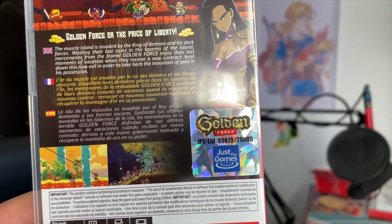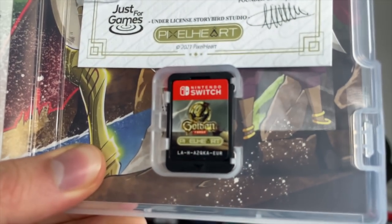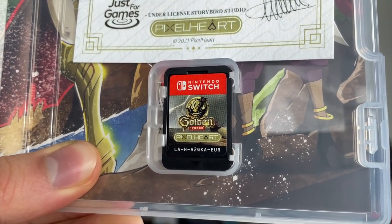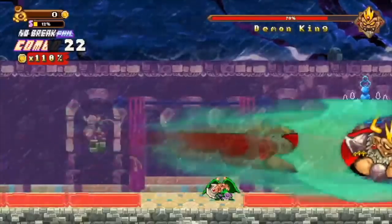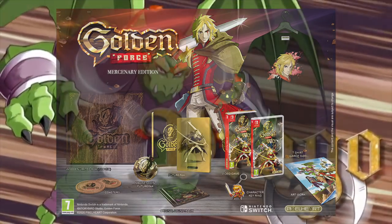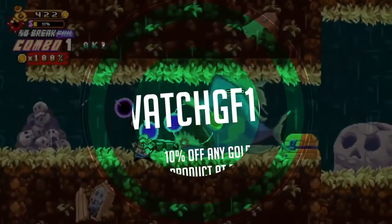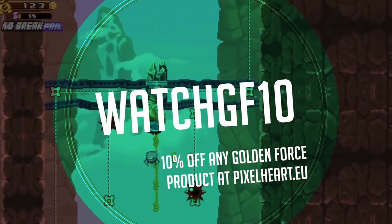They also have a mercenary edition which comes with all sorts of extra stuff. The standard and limited versions will be available at select retailers, while the mercenary edition is only available on Pixelheart's website. You can get 10% off any Golden Force products on their website, pixelheart.eu, if you use the coupon code WATCHGF10.